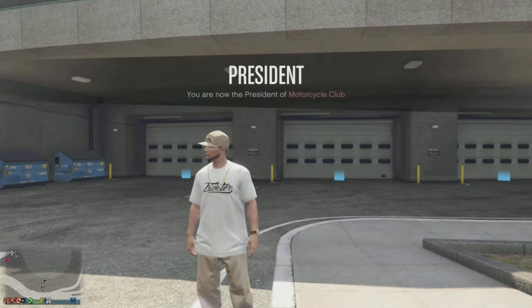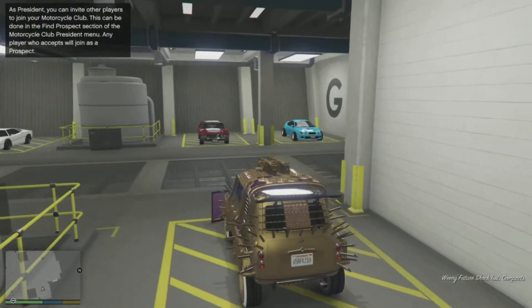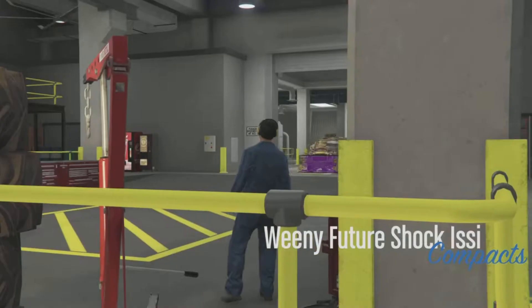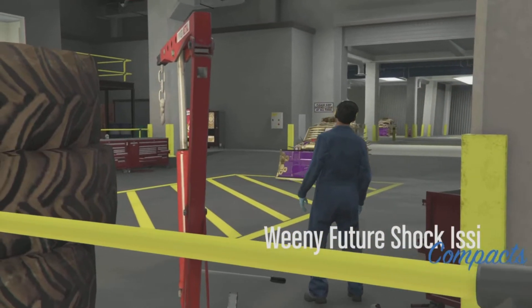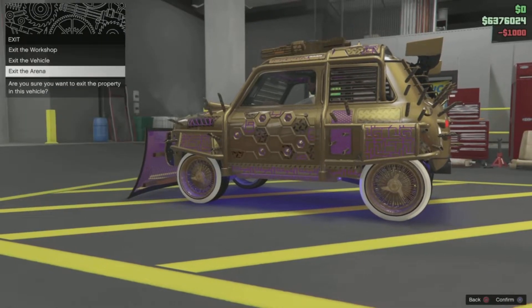Once you are at the arena, register as a motorcycle club president and request any random motorcycle that you own. Don't worry, you will not lose this motorcycle. Once you request the motorcycle and notice it does not show up, run into the arena workshop level.